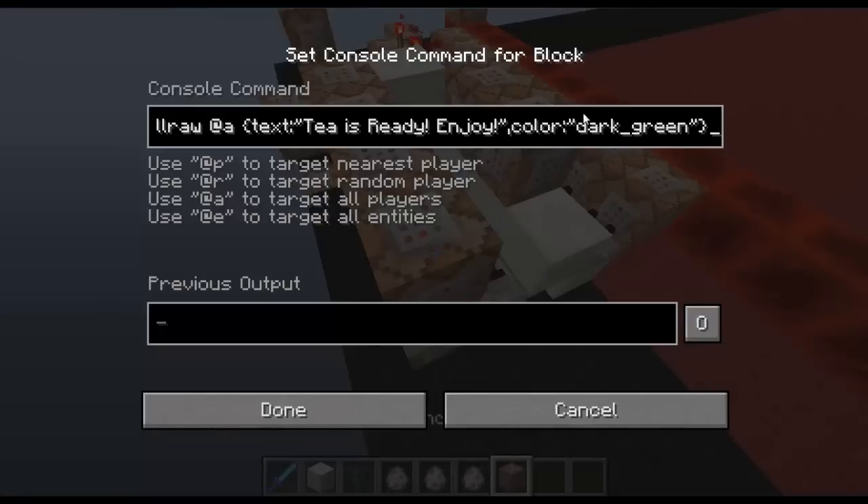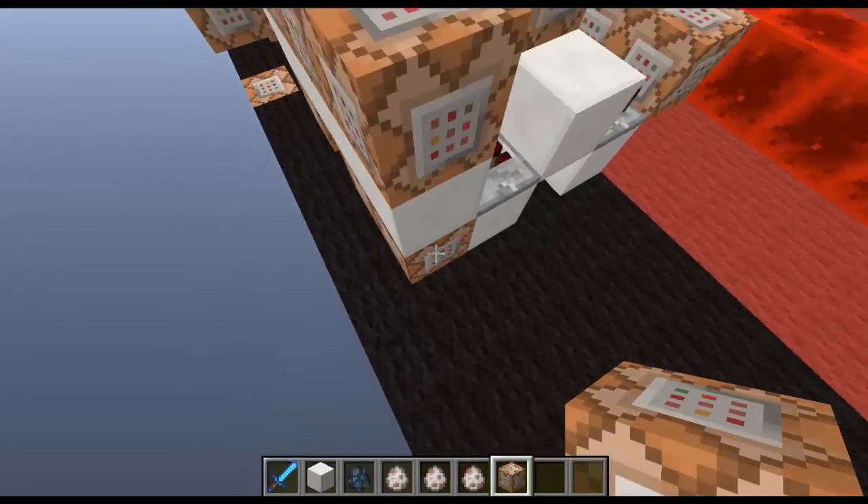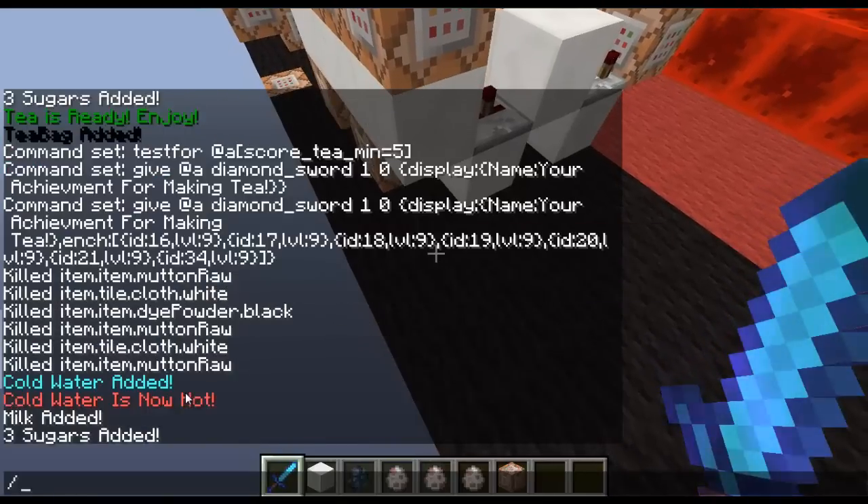Then it will tell all players 'tea is ready, enjoy.' This command is giving the sword, which is quite a long command. Here's the command: give @a a diamond sword, 1, 0, display name 'Your achievement for making tea', enchant with open and close square brackets — id:16 level 9, id:17 level 9, id:18 level 9, id:19, id:20, id:21, and id:34. This covers all sword enchantments plus unbreaking.